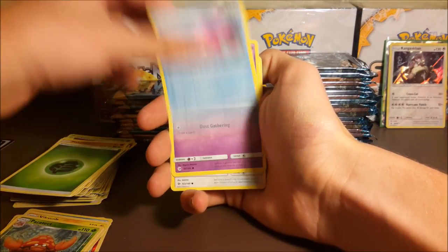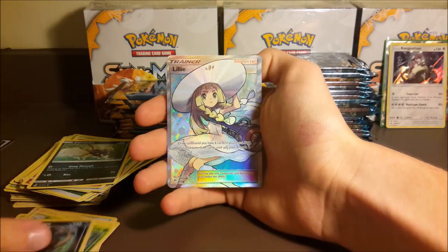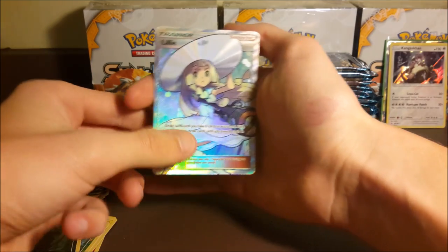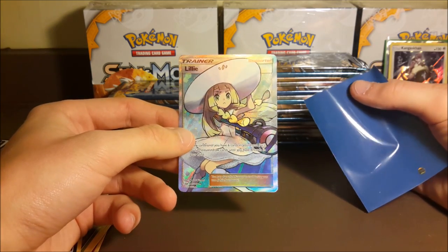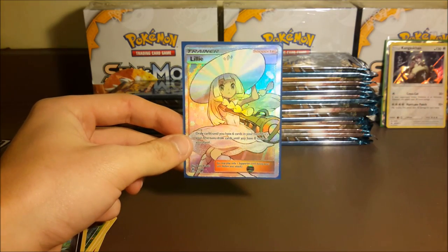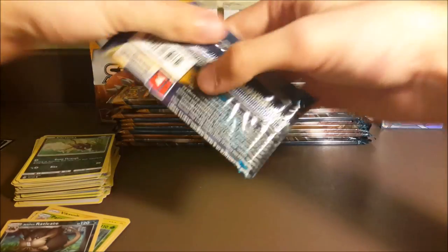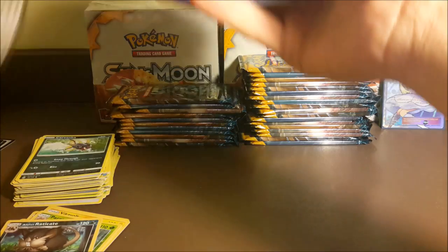My phone went off — Corsola, Cosmog, Lilipup, Wingull, Snubbull, Carvanha, reverse Eradicate, and a full art Lily! I did not see that coming at all — I was pretty distracted with my phone. Usually I can see the Lunala a little bit in the back of the pack but not this one. This is our first double of a full art Lily, most likely meaning we are not going to get the Team Skull Grunt, but I can definitely substitute Lily in my deck now. I love pulling full art supporters.